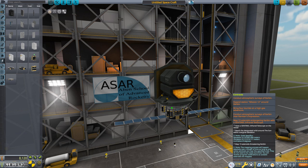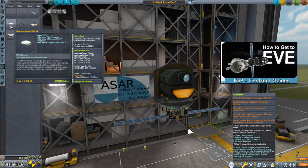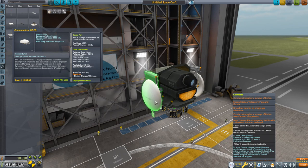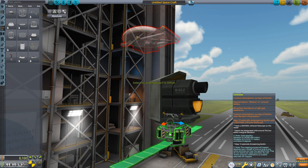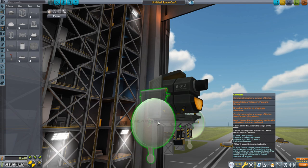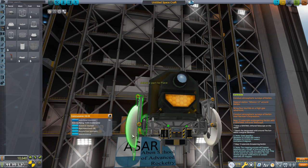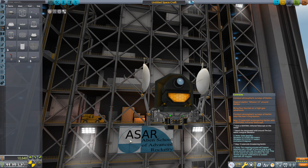We also need to think about communication. The antenna I want to use is the Communitron HG-55 — we're going to be as far away as EVE, and it served us well on that mission. I'd like two of them. Rather than sticking them directly on the side, I'm going to grab some octagonal struts, tuck them in, use the translate tool to slide them down, and place the antennas on in two-way symmetry. When the antennas are extended they're out of the way, and the solar panels can extend below them. So there's our basic probe.